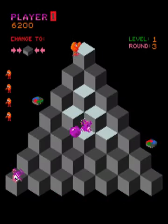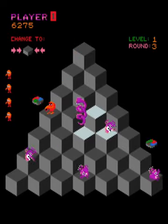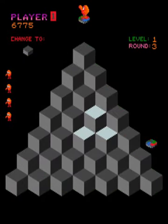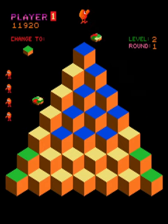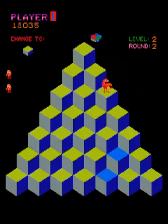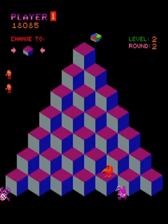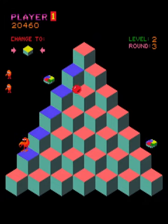Another defense you have against Coily is you can jump on one of the spinning discs, and Coily will follow you and fall off the pyramid while you are transported to the top. You are limited in the number of transport discs per round, so use them strategically. You receive a 50-point bonus for every unused disc, but you get 500 points for luring Coily off the pyramid, so it is more advantageous to use them.